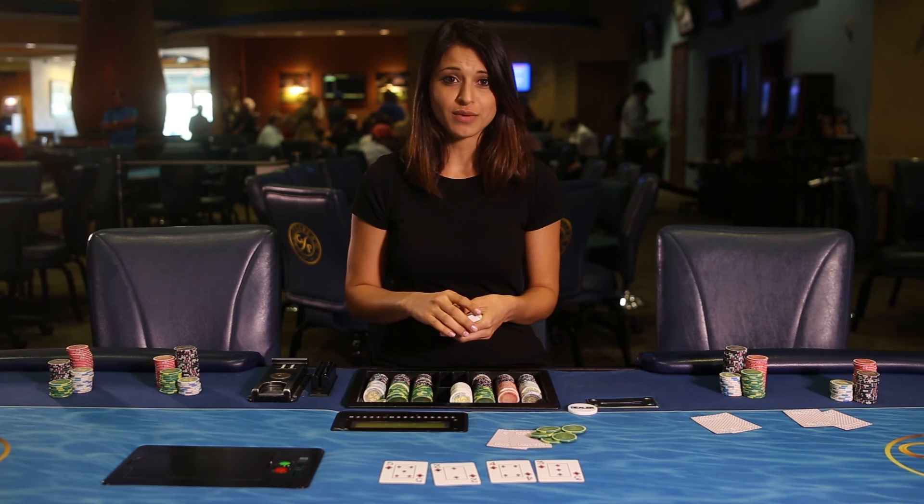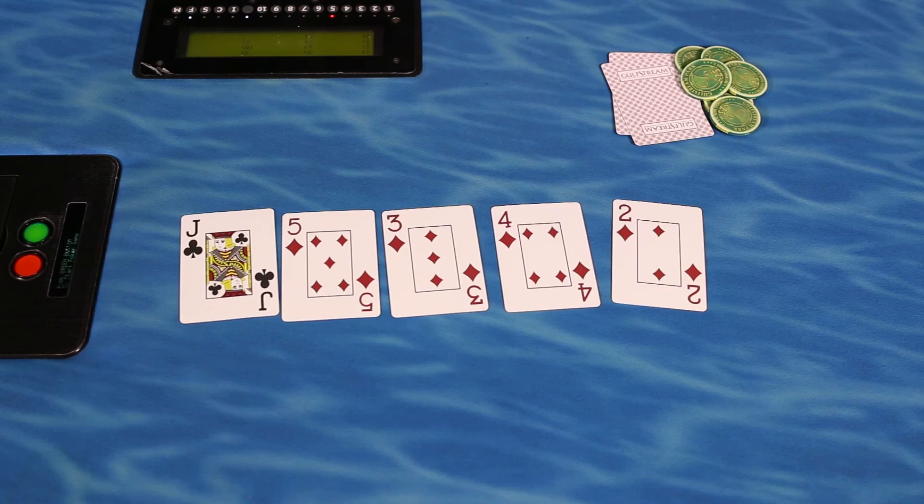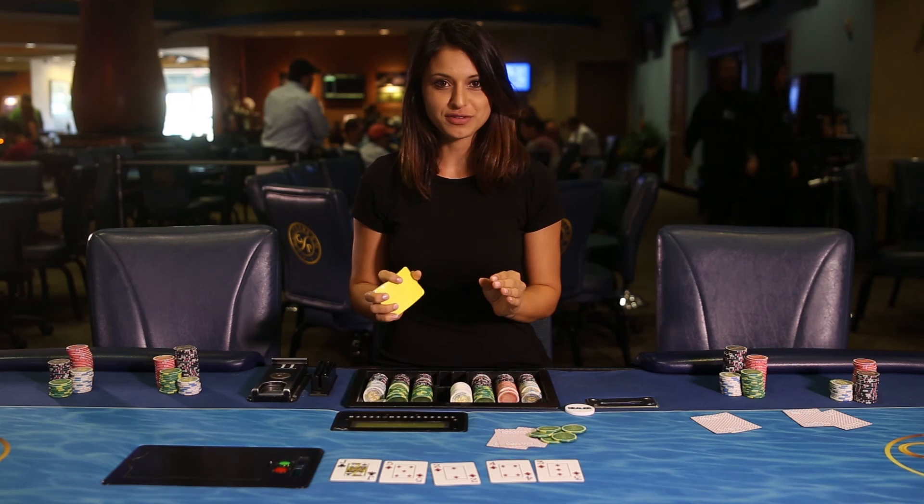After the completion of the third betting round, a further card is burned and then the fifth and final community card is added to the board. This is called the river. The fourth and final round of betting now takes place with the same rules as all previous rounds.